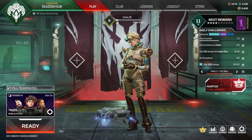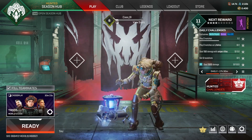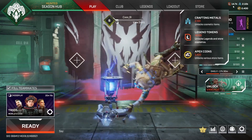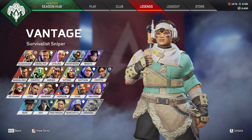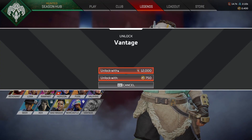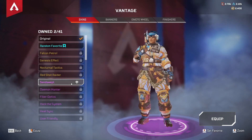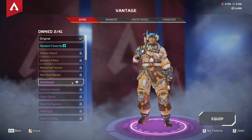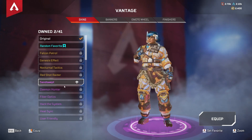It turns out Apex had a little bit of a problem with their level-up system. But they finally fixed it, and now I've got 14,000 or something like that. So I can finally, after way too long, unlock Vantage. Might as well equip this skin, because I couldn't until now. It's probably my only skin, considering the other one is original.